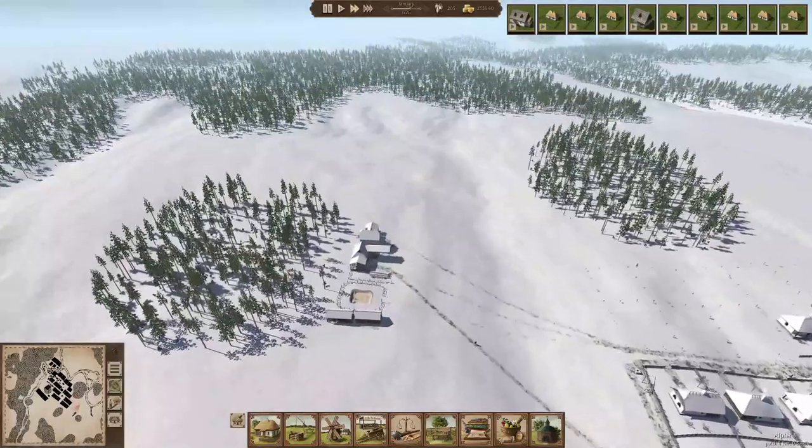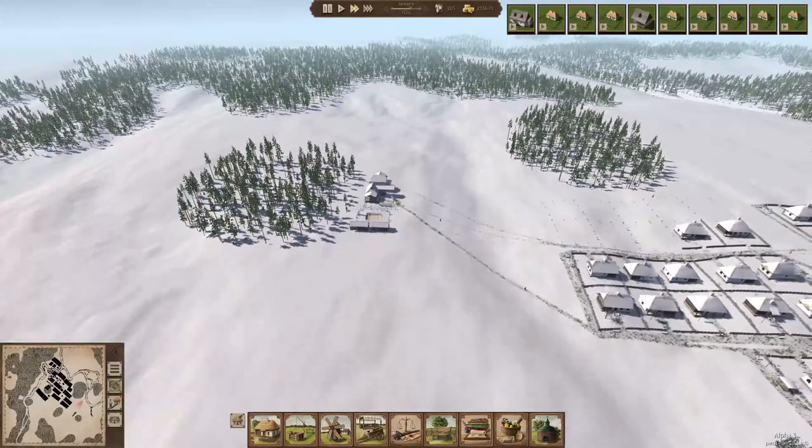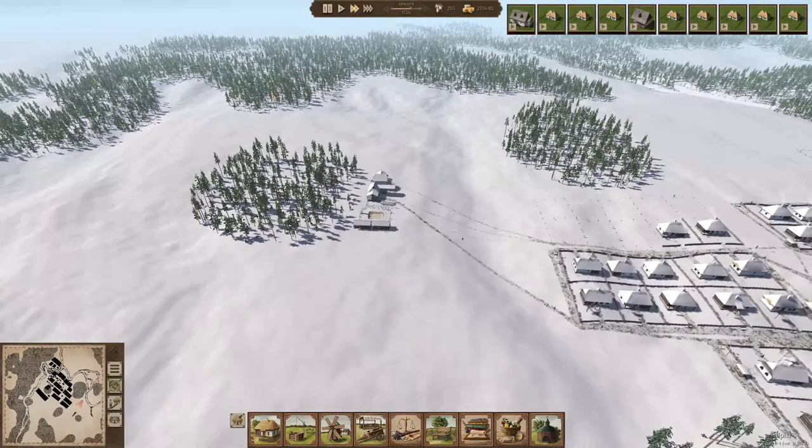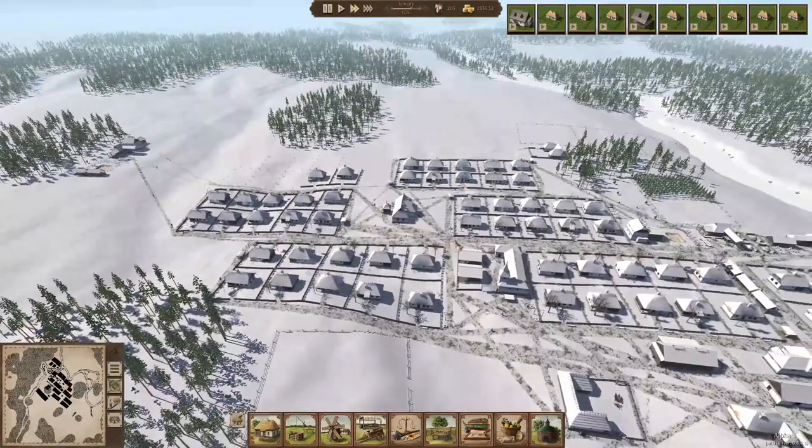We've built this production area, which is good. All the main resources for building structures are here right now, which means that if we start to develop this whole area, we have those resources close by so they don't have to walk all the way, which is quite interesting.